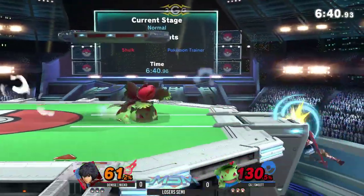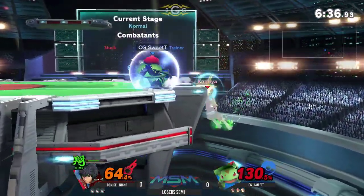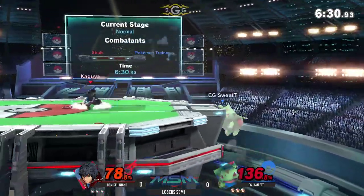He decides to come back to center stage to try to apply some pressure there, kind of catching him going up with that up air. And finally he's got himself some control. I like Niko's stalling to wait out the down air from Ivysaur — he's really smart.